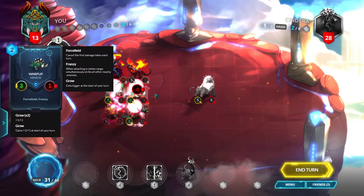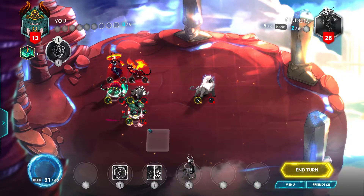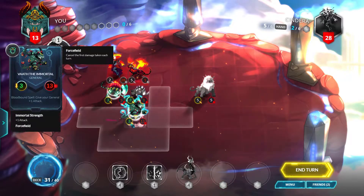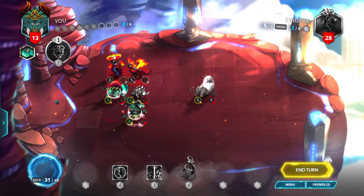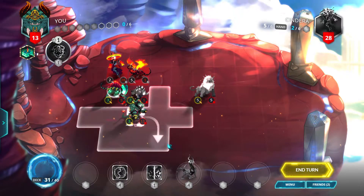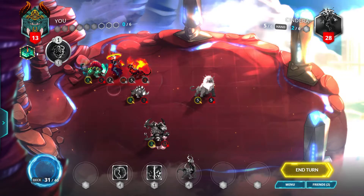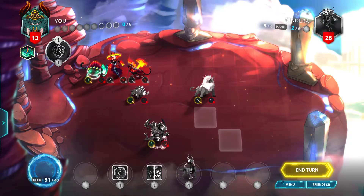I know it's going to bring this down to 1, but what can you do. And I can't attack because I already used the force field damage. Let's just move ourselves back, move this up here, attack the general for 3, and end our turn.